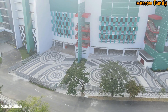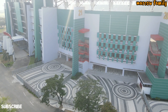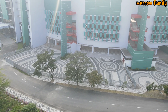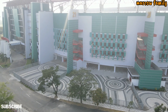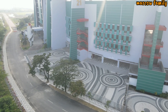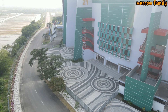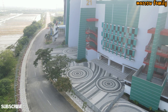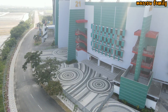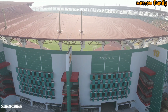Kalau kita lihat, mungkin taman dan progress atap lobby-nya baru seperti ini. Nah ini adalah kondisi Stadion Gelora Bung Tomo hari ini terbaru. Jadi itu atapnya baru dan ada taman-taman itu modelnya bentuk pink ya. Dari sini kita masuk ke dalam stadionnya untuk melihatkan kondisi di dalam stadionnya seperti apa.